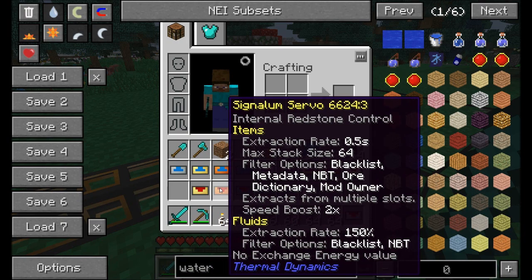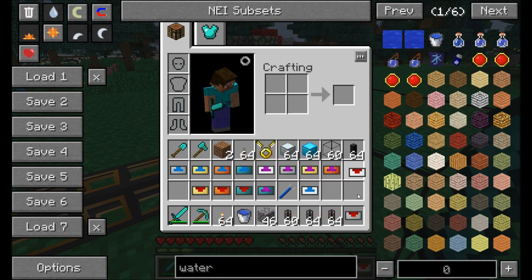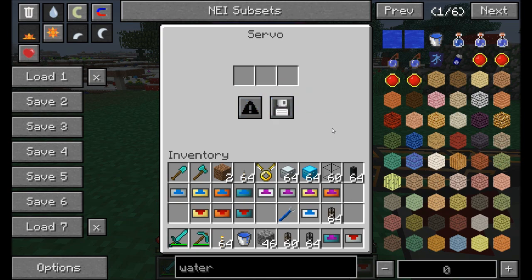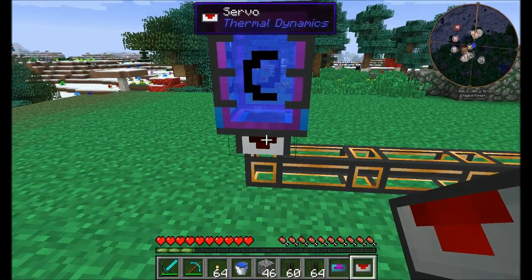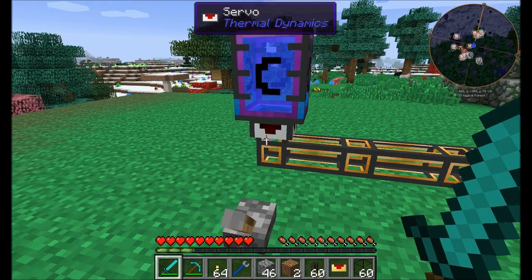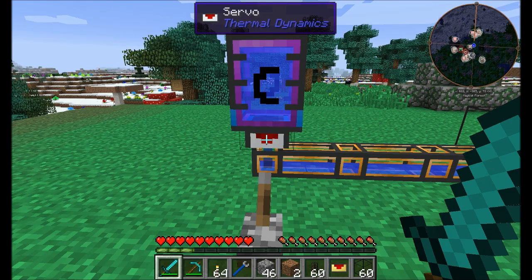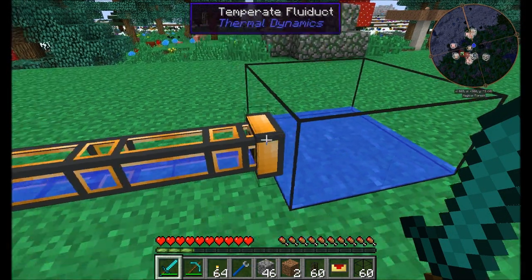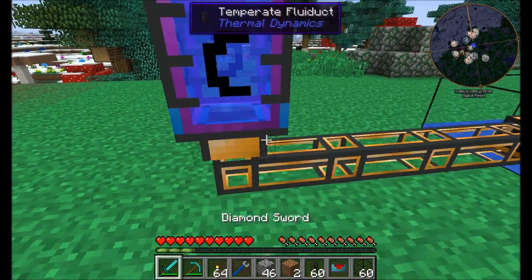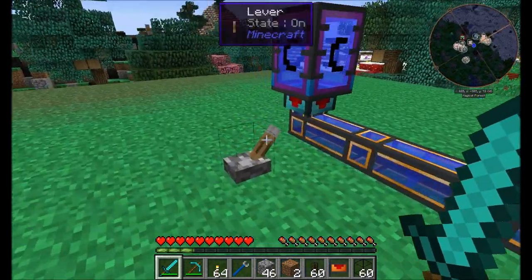The reinforced fluid servo is 100%, signalum is 150%, and resonant is 200% extraction rate. Let's compare the most basic to the top tier. With the basic iron servo you can blacklist or whitelist by NBT — specify only water is allowed. Activate it and a small amount of water goes in at a time — kind of slow. Upgrading straight to the resonant servo, loads more water goes through the pipe at a time — much faster liquid transfer.